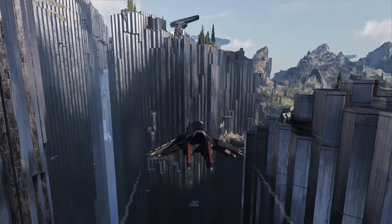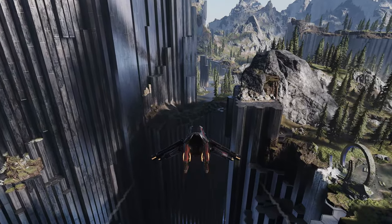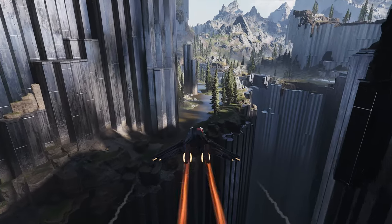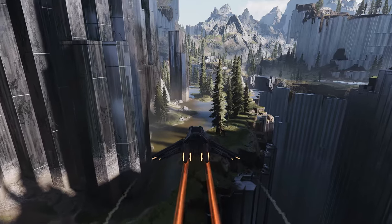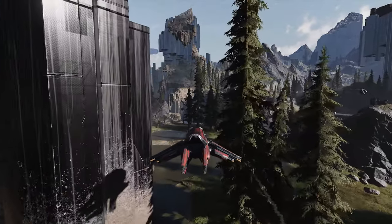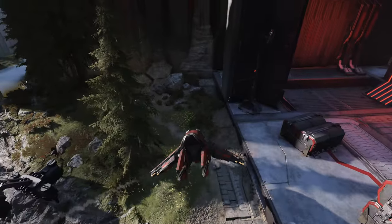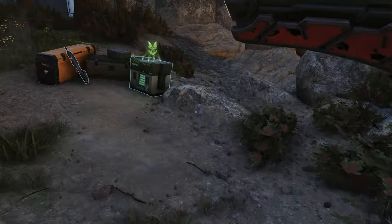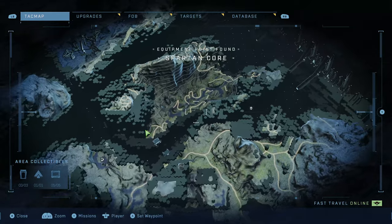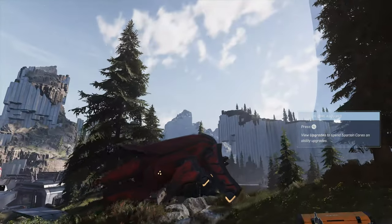Keep navigating through the trench towards the Pelican Down section of the campaign — where your Pelican gets shot down by three anti-aircraft guns. Stay just below the rim of the trench. You'll see an anti-aircraft gun on top of a big cliff ahead. Drift right and go down into the watery area — there's a Spartan Core to the left of the elevator that leads up to that anti-aircraft gun. Keep boosting, turn left after the big column, and you'll find the elevator. The Spartan Core is to its left — hop out, grab it, and get back in the Banshee.